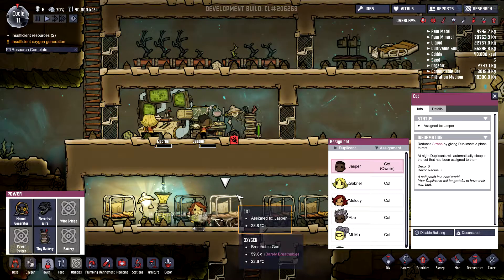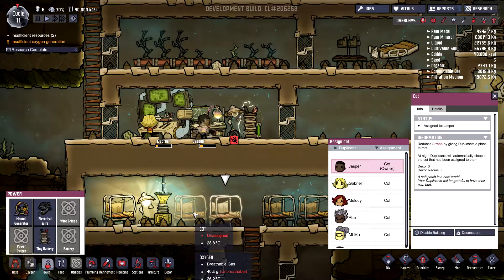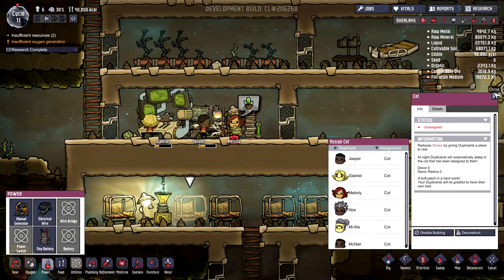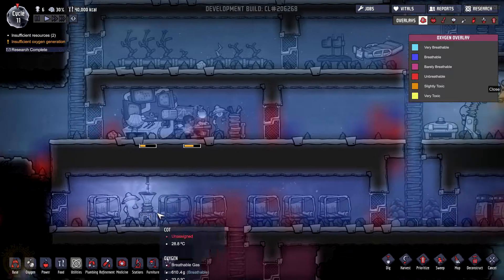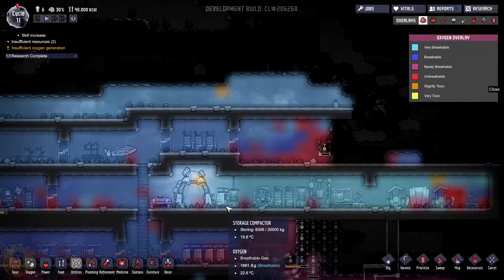Jasper, you are going to sleep here — she's not being reached I believe. They do all have a cot. It should be working fine. We've got a bit of oxygen being produced here. We'll need others though, because we are not producing enough.